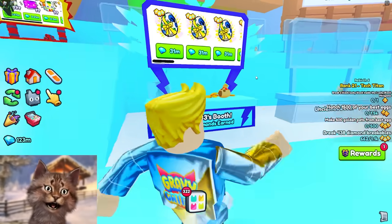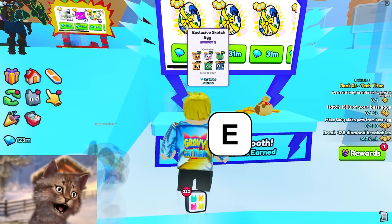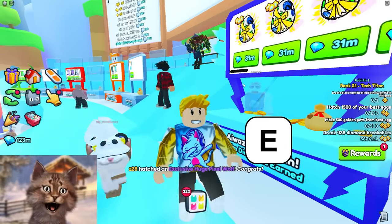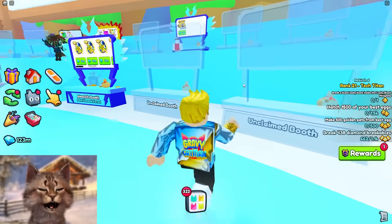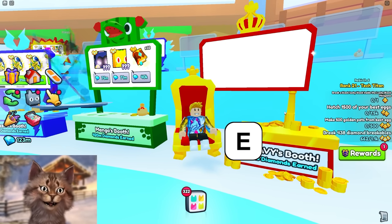This isn't even a good server - look at the eggs, this is what I'm telling you, inflation is going crazy. These used to be 21 million like three days ago. How has it gone up 50 percent in two days? And someone just hatched a huge. There must be like a dupe or something going on because why did the inflation go crazy?